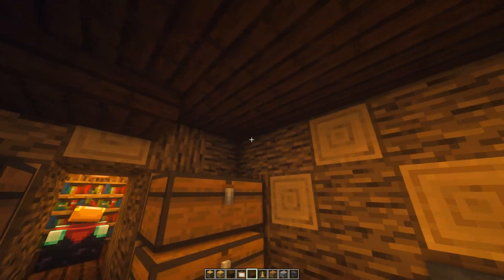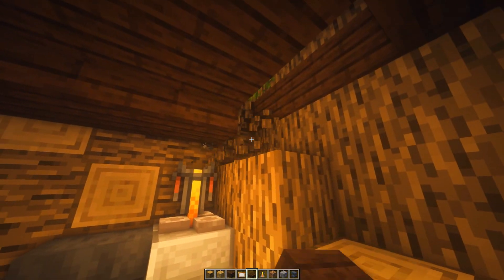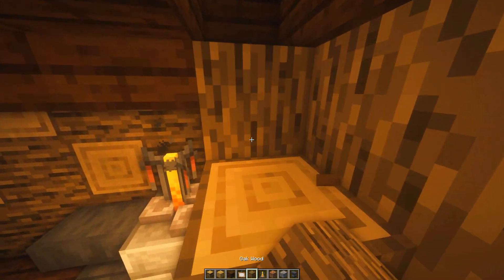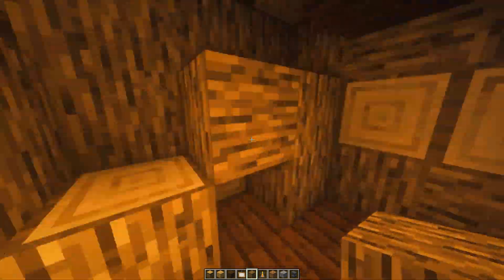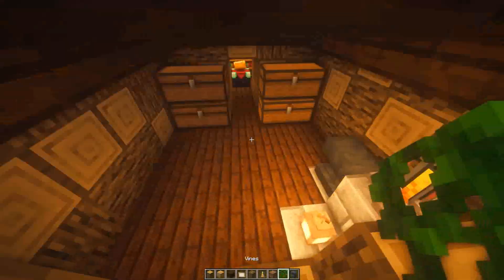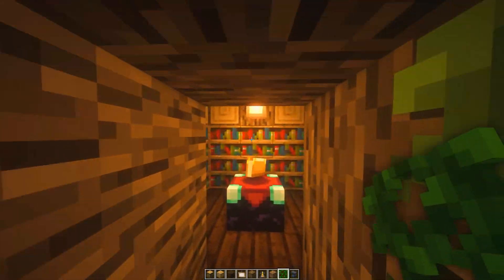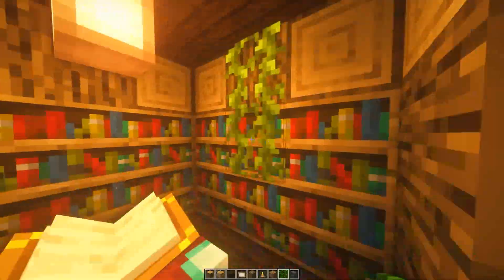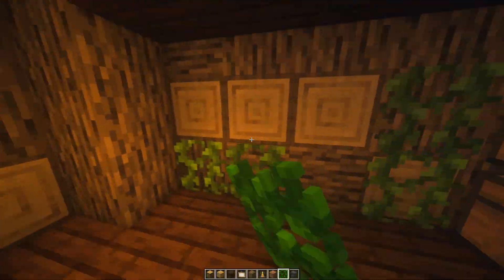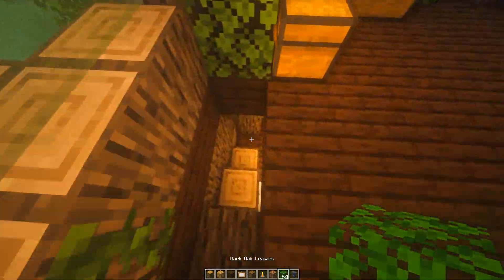After I'm finished with both rooms, I add dark oak slabs to the top corners of the room. You can also do this in the enchantment room — I didn't, but I didn't think of it at the time. I quickly run upstairs, grab some vines, and come down to decorate the rest of the room like I did upstairs. After I was happy with that, I run up and get some leaves and do the exact same thing.